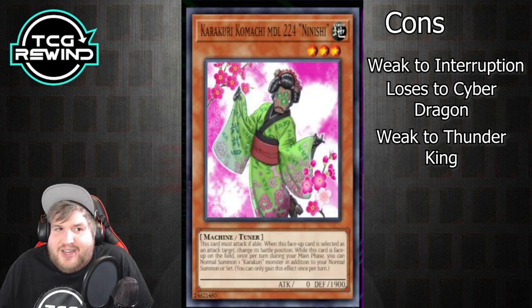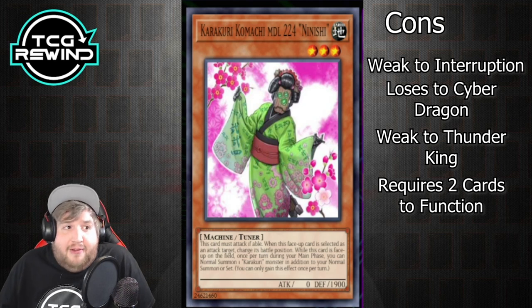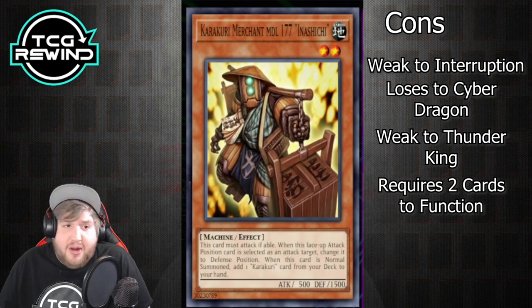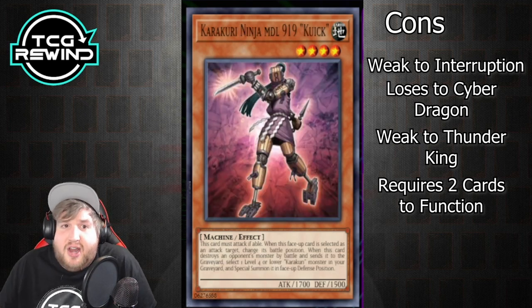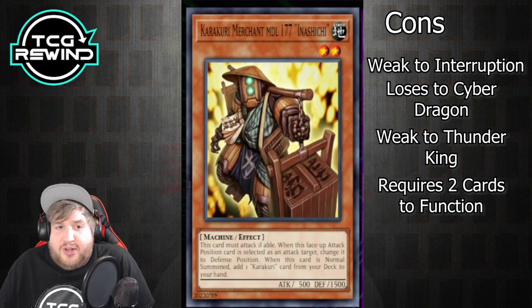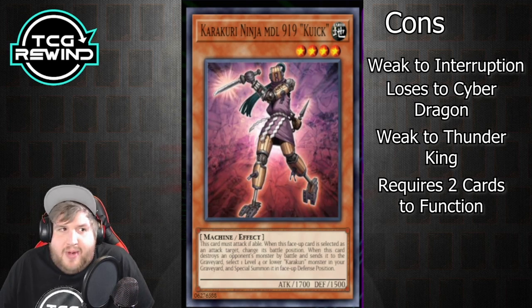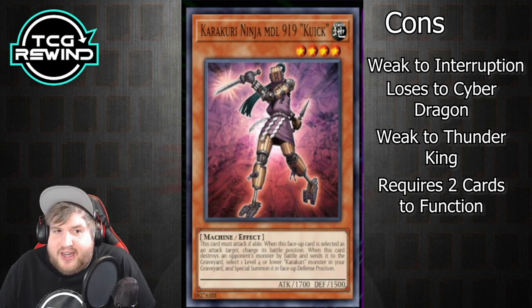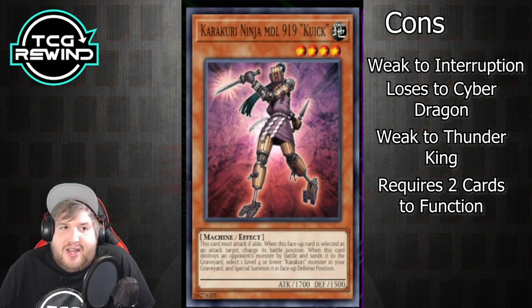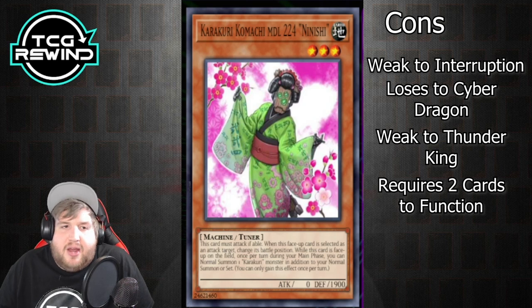The last big drawback is the deck requires two cards to do anything. The majority of your combos are off of Kamoichi, and a lot of these cards independently don't accomplish much until you have a second card. If you search Kamoichi via Merchant, you still need to draw another Karakuri monster to make a play with it, since most monsters are relatively small. Getting interrupted really hurts because of this two-card requirement, and sometimes sitting on just one monster feels really bad.